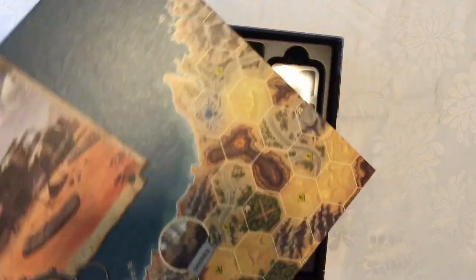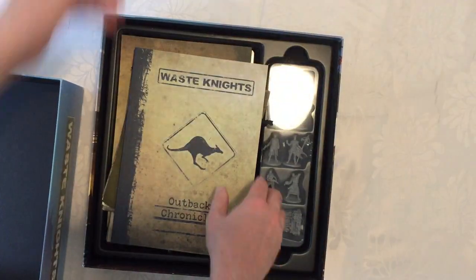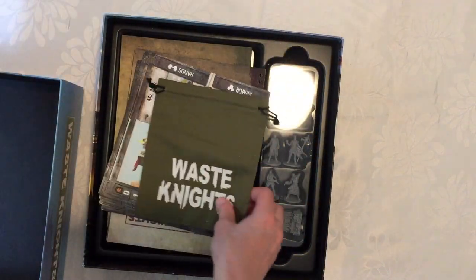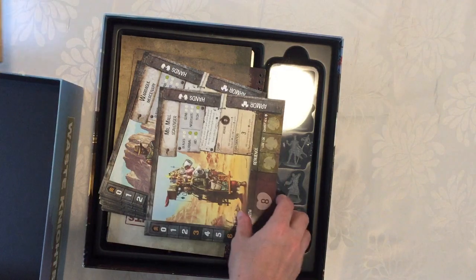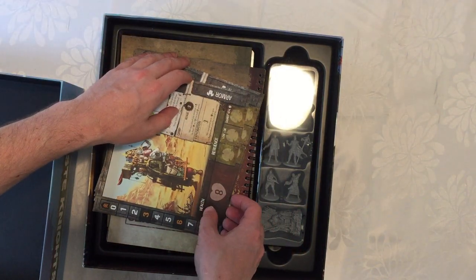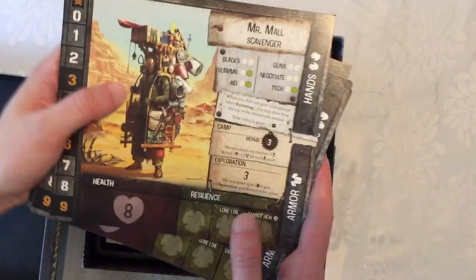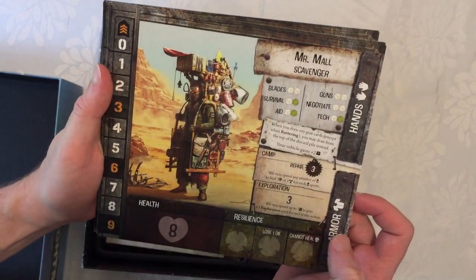You get your big board here, which will take up most of my table, but it looks fantastic. Back chronicles, your little dice bag — that actually came in the trunk underneath. You get all your Waste Knights miniatures. Plenty of them in here. I've double checked these and they look fantastic. Just as an example, here's Mr. Maul.